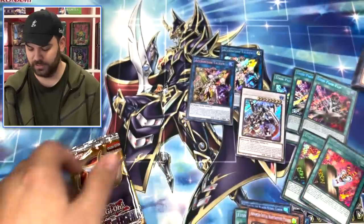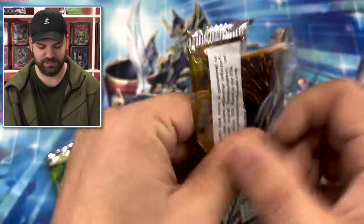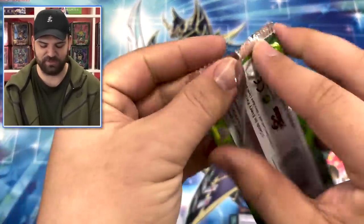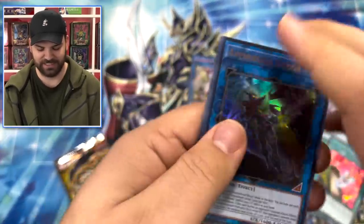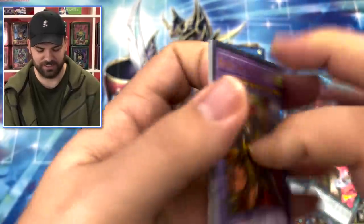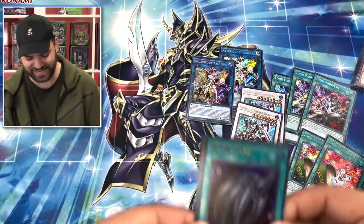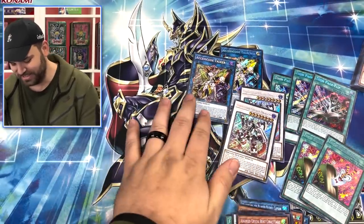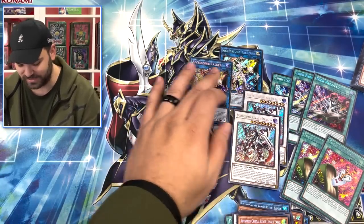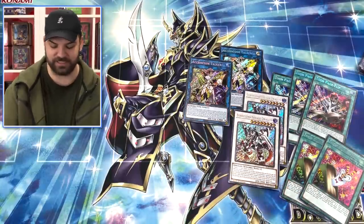Thunderball! You guys see the Thunderball from Duke Devlin? Duke Devlin is back! Oh - Doom Kaiser! Last two packs in the box. Come on baby! Borreload Savage at the end of the box! This case has some stacked boxes - Access Code and Borreload in the same box! Oh man, I'm telling you, I'm just making it look easy. It's not going to be easy - let's jump into another one.